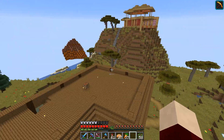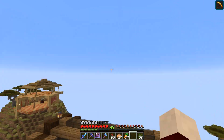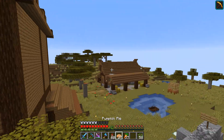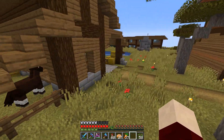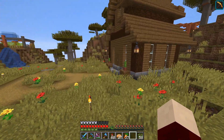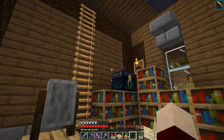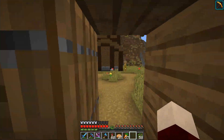I am not going to be going over these structures simply because they belong to a friend of mine — I did not build these. Let's go around here. This is just a horse barn, nothing too special or fancy. We have our enchantment table room here with just a chest for books or lapis, which is currently empty, a grindstone and ender chest. There's nothing in the attic so I don't really have to go up there.